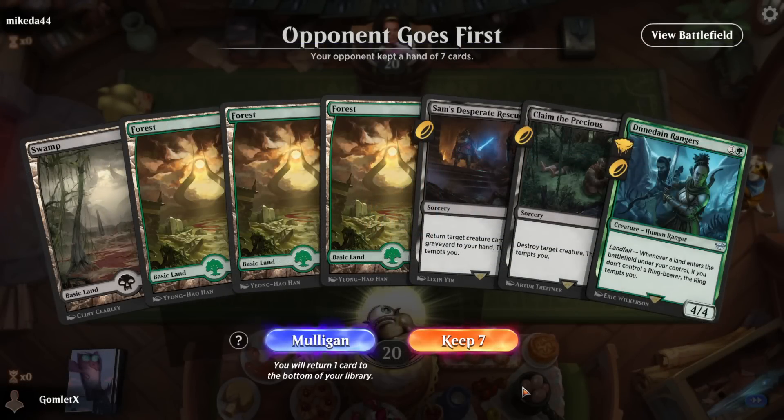This is a pretty slow hand for game 6 and we need a second black source — this is really close to a mulligan.